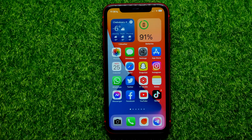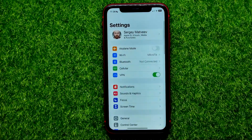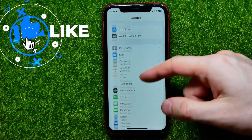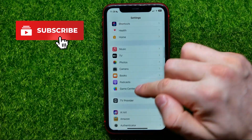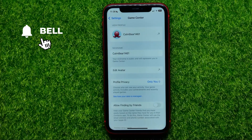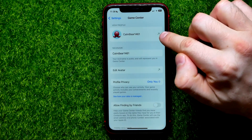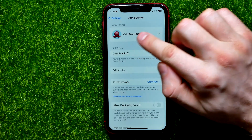So let's begin. First open up settings, then scroll down all the way until you find Game Center, and then tap right here at that arrow icon next to your nickname.